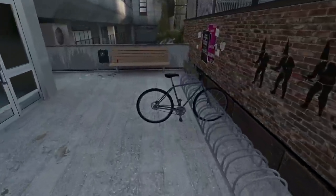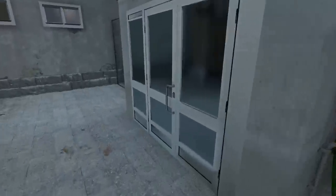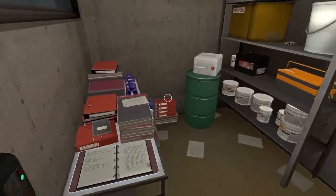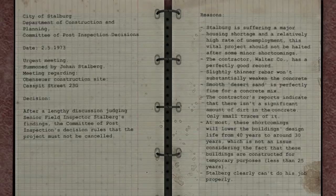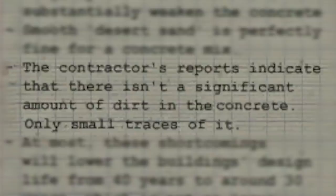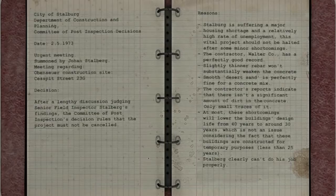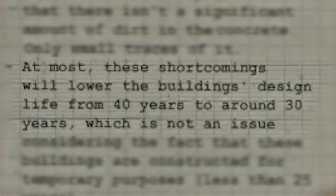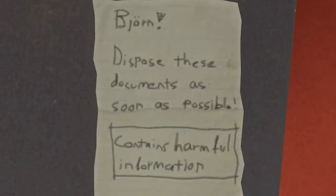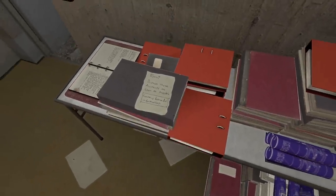That door's locked. There's an actual bike - and a yellow key card! We've got a yellow key card, so now we could jump back and go into that room. I'm going to have a little wander around first, just to make sure we don't miss anything. We're going into here - yes, we can unlock these. What goodies are in here? Some paperwork. This is like the defense of that report that said everything was shockingly bad. The replies say: 'Slightly thinner rebar won't substantially weaken the concrete.' The contractor's report - the guys that built it - indicates there isn't a significant amount of dirt in the concrete, only small traces. Of course, because the contractor did it themselves! They reckon the design life has gone from 40 to 30 years, which apparently isn't an issue. And there's a note: 'Dispose these documents as soon as possible. Contains harmful information.' Unfortunately for you, I have a camera. Lots of corruption - I'm glad we came in here.